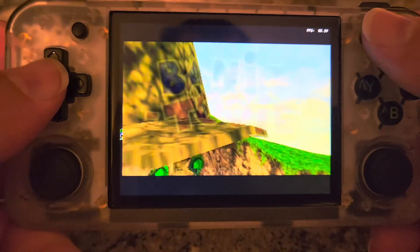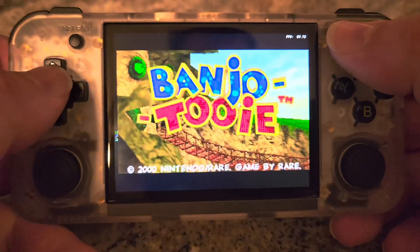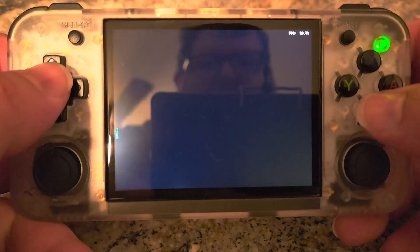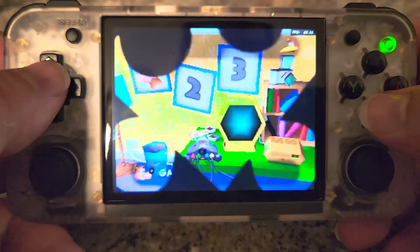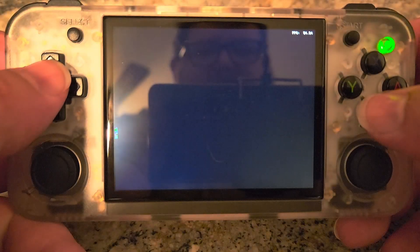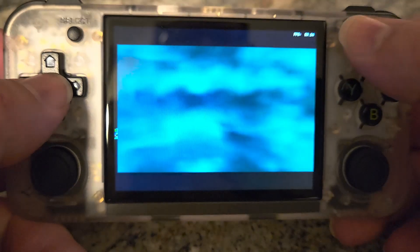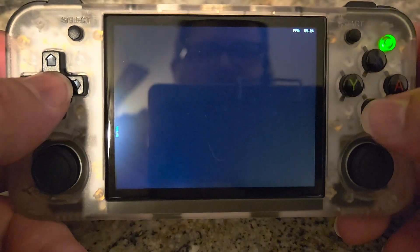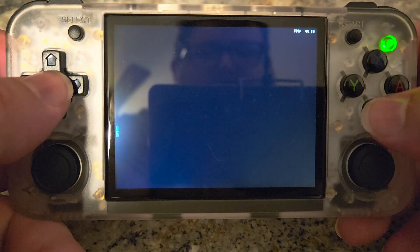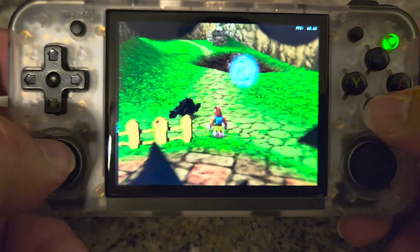Next up is the Mupen 64 Plus Next Core in RetroArch. We've got that running now, the 64-bit version. It runs really well. It can handle pretty much everything I've thrown at it and tested has ran great. I know that Banjo-Tooie is one that's hard to get going, so I decided to give it a test.